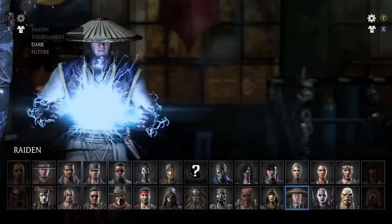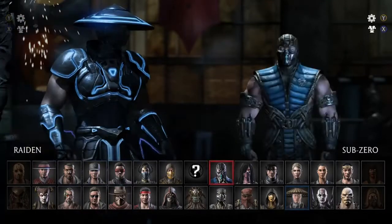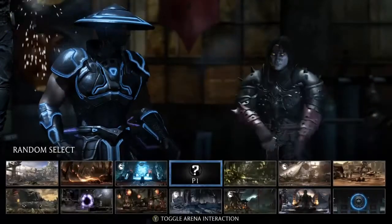Pick Raiden. We're going to go with Future. Alright, this can be done with Thunder God. I know it can be done with Displacer or Master of Storms. Can be done with Thunder God. We're going to get Liu Kang, Dark Emperor, Flame Fist.